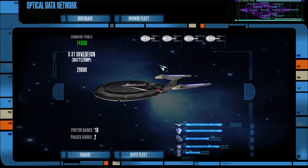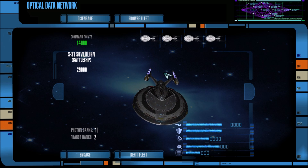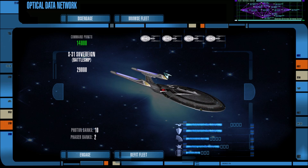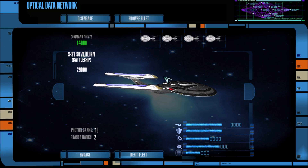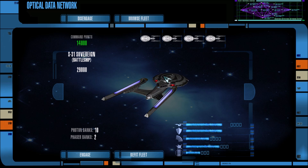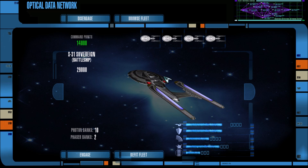We are tasked with destroying a Borg star base that we have located in the system where a group of transports from a convoy was recently destroyed, so we have that on our targeting scanners, as well as some other Borg ships in the area patrolling. They are small, there are no cubes, so hopefully they should not pose too much of a threat. I think we can overwhelm them with this Section 31 technology — this is the best that Starfleet has to offer. Four Sovereign-class ships against about eight Borg vessels.